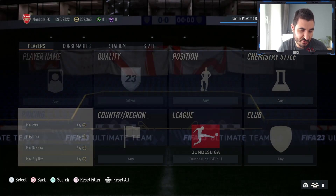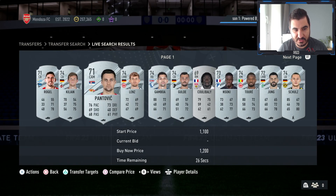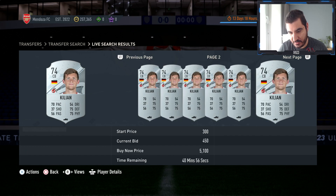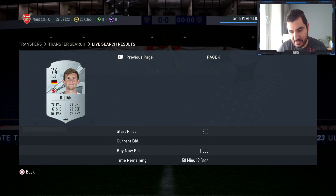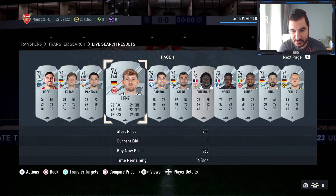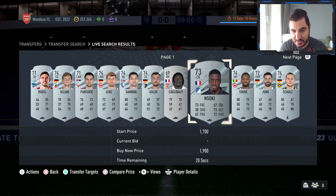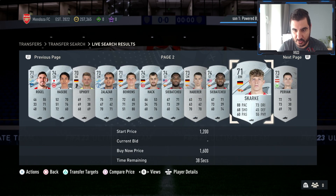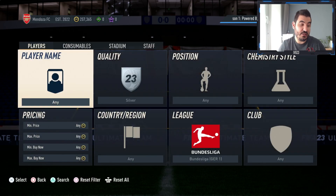If you reduce the bid price you're not gonna get a lot of them, but this guy has a bid of 650 and he's going for 800 coins — maybe you can even sell him for around 1k. There are multiple guys you can put bids on for under 700 coins. That's the second method. You can definitely earn a lot of coins here — just take into consideration that silvers don't come in huge volumes like golds.